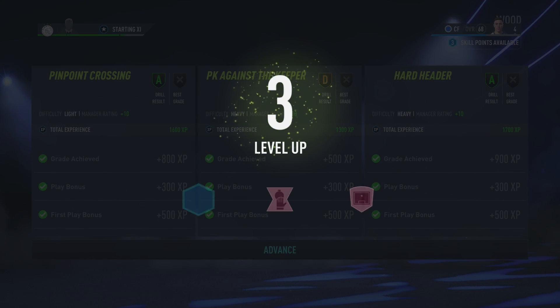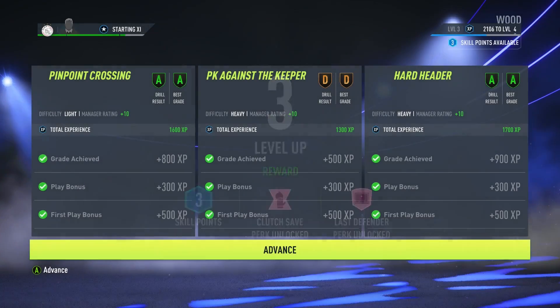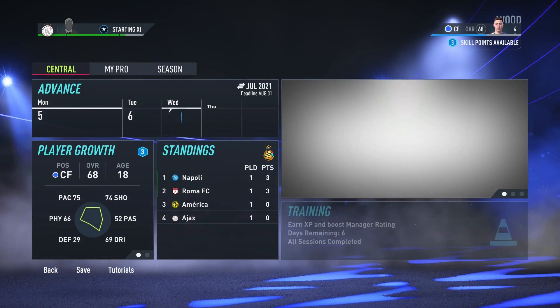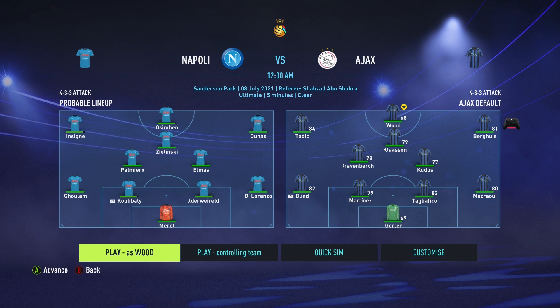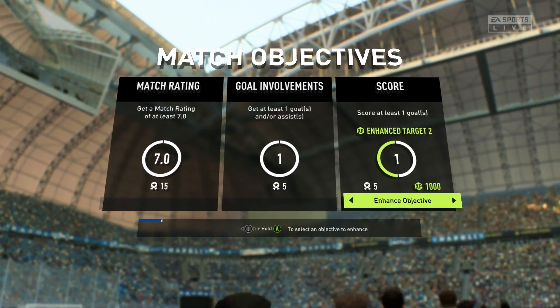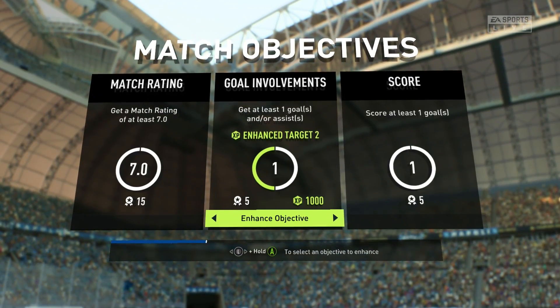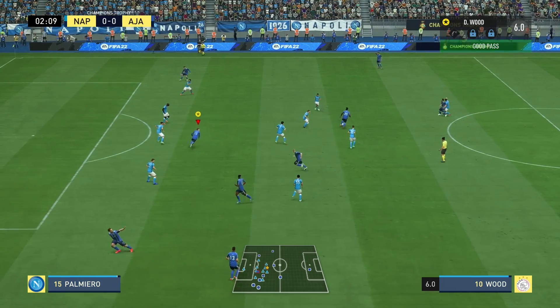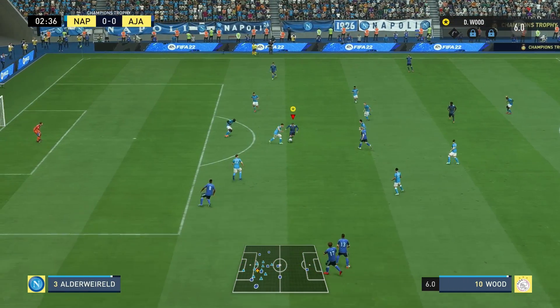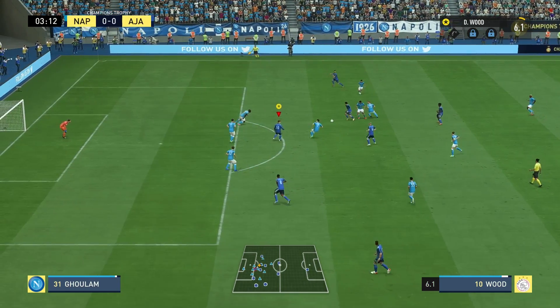We hit level three and started to unlock more perks — clutch save and last defender — none of which apply to me as a striker, so I left them. You can level up through training and playing matches. You get a base amount of XP based on your match rating, but you also get more XP from things like passing, shooting, and tackles. You get very minimal points from those, but you do still get them. Match rating is the biggest portion of the XP you get from a match, so keep that in mind.